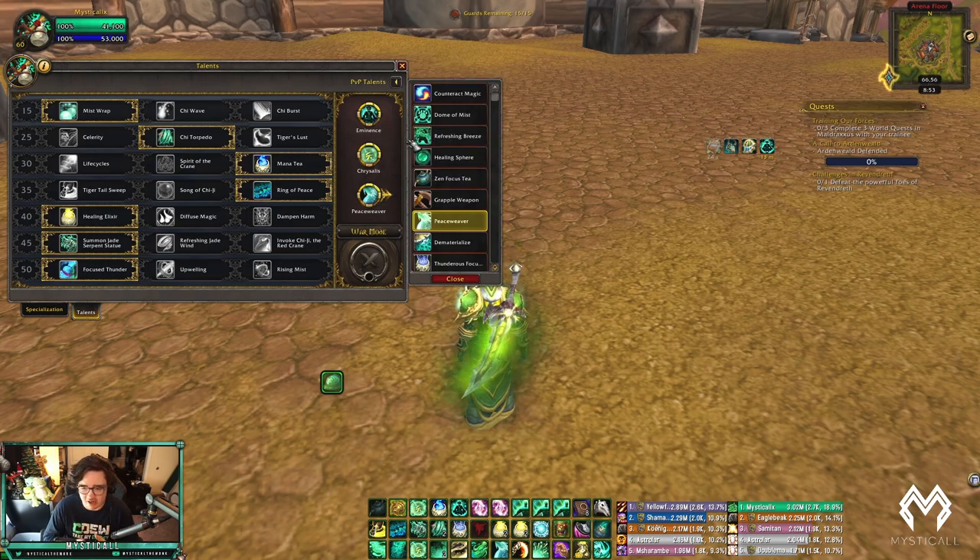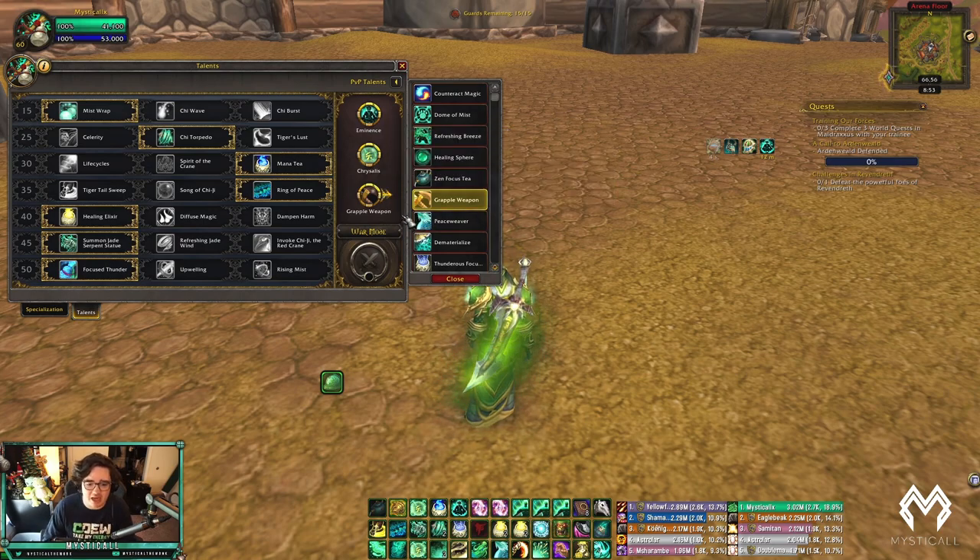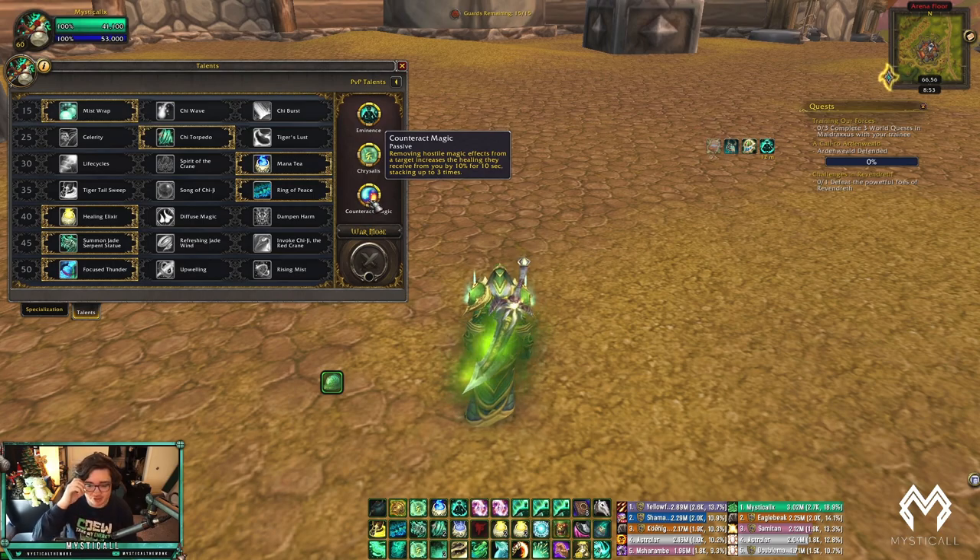That leaves a third PvP talent slot. Versus melee teams with stuns, I'll play Grapple Weapon against Warriors or DKs; versus Demon Hunters I'll play that too. If I'm playing into something with a caster, I'll probably play Countermagic. Countermagic also got changed — it used to increase Renewing Mist healing by 135%, but now every time you dispel a debuff it puts a 10% healing buff on the target, stacking up to 3 times for 30% extra healing lasting 10 seconds. The buff is on whoever you dispel.